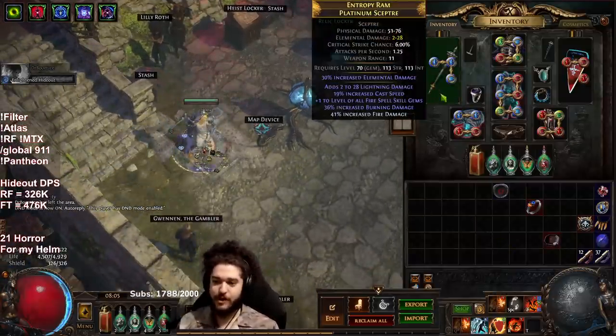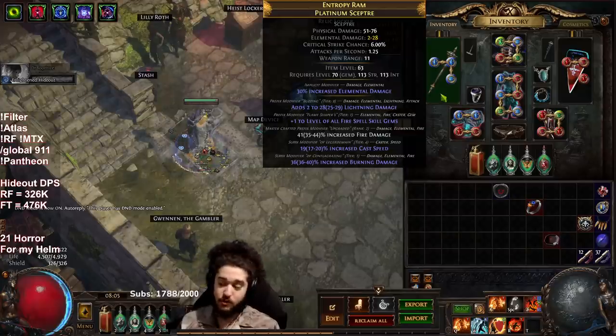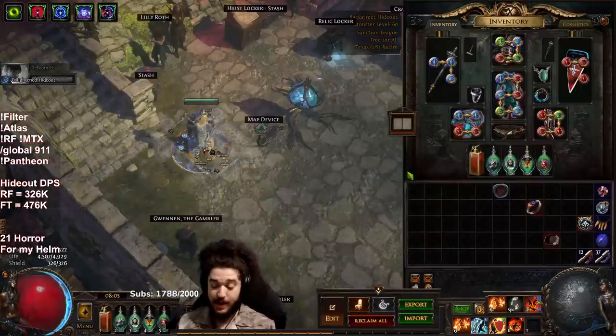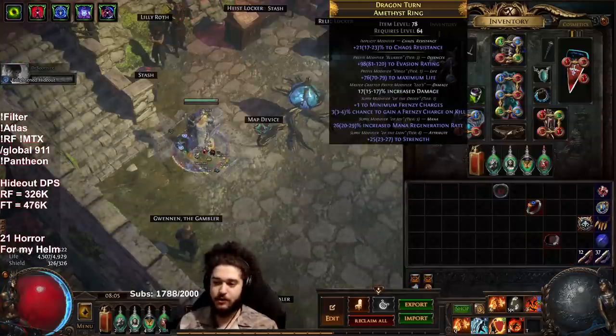So let's talk about our gear. Our weapon is lacking multi — I am desperately lacking multi on my build. My weapon doesn't have multi, my amulet doesn't have multi, and none of my jewels have multi. I also don't have breath of flames yet, which provides multi. I have a minimum frenzy ring I got a while ago — I really like it.